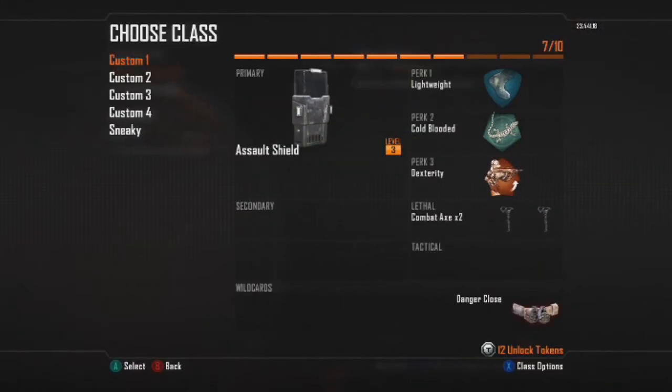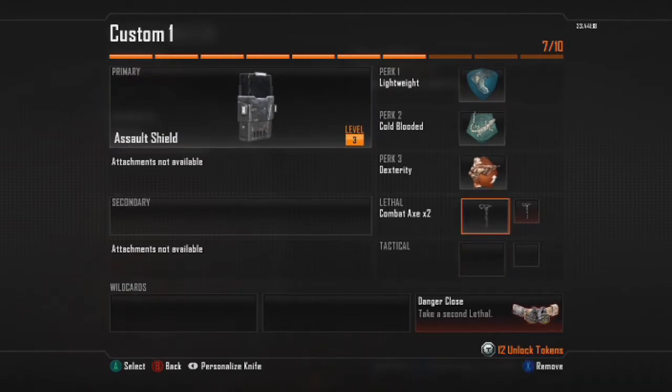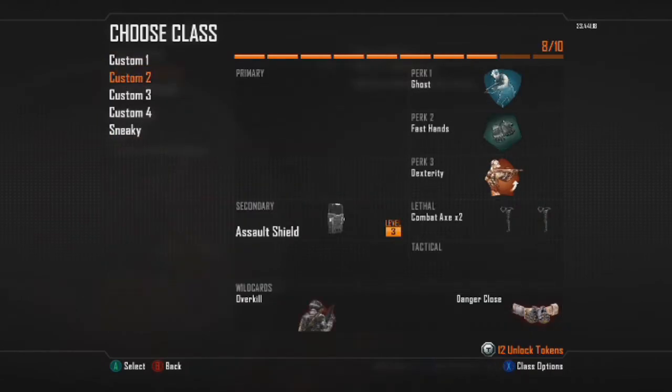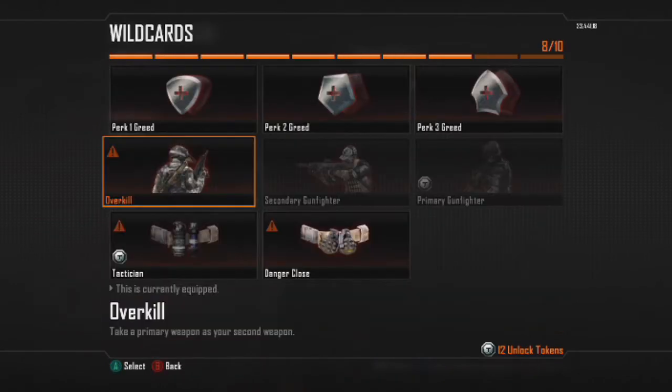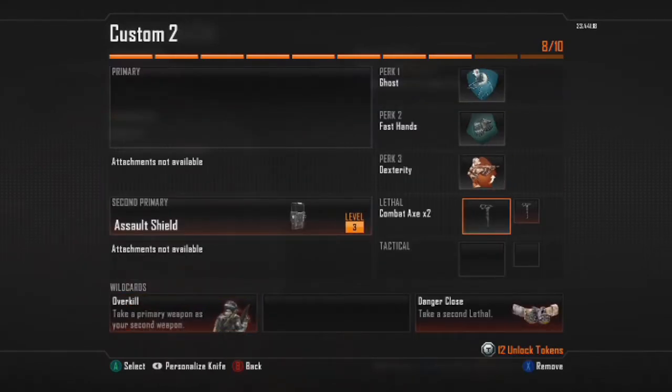Here's what your classes look like. In your first class, on your primary, it should be the assault shield. It doesn't matter about equipment, perks, wild cards, or anything, as long as you have an assault shield as your primary. On your second class, you need overkill as a wild card, and your second primary as an assault shield. It doesn't matter about equipment, perks, or anything.